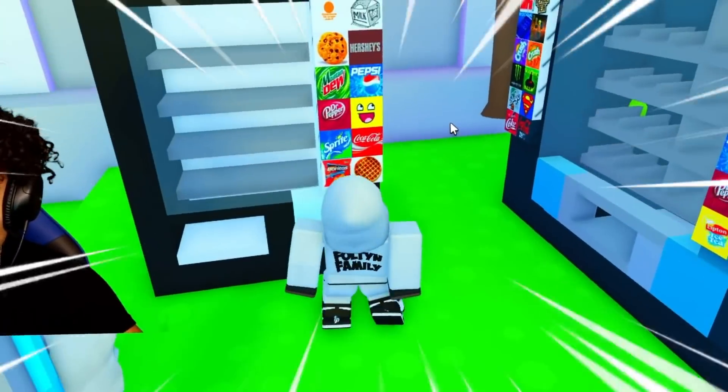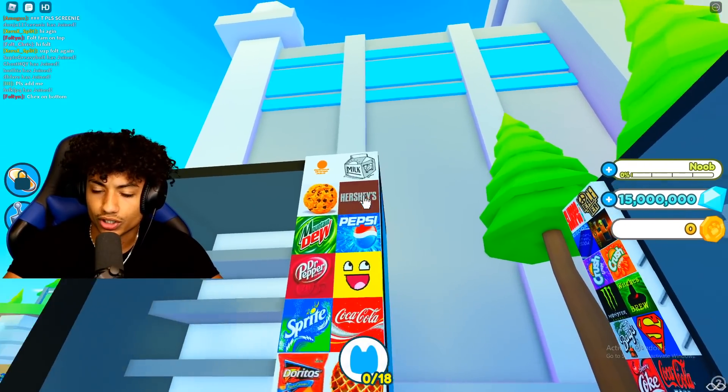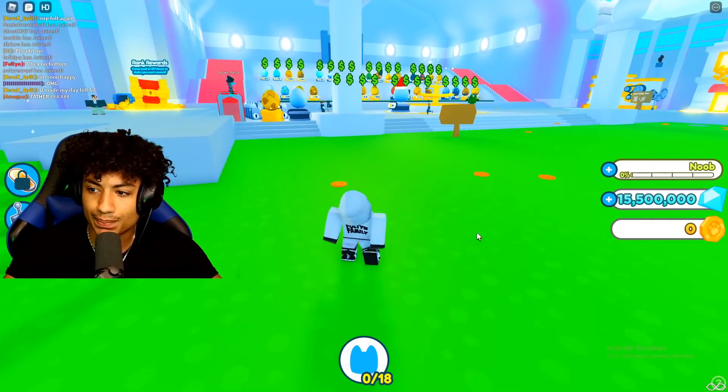Oh, we got vending machines — we got snacks. We got Doritos, Sprite, Mountain Dew, cookies. Can I get a cookie? So how do I even get a pet? I only have 15 million gems — that's a lot of gems, but like, what do I do with this? Can I open? How do I open up an egg? I didn't even have coins.